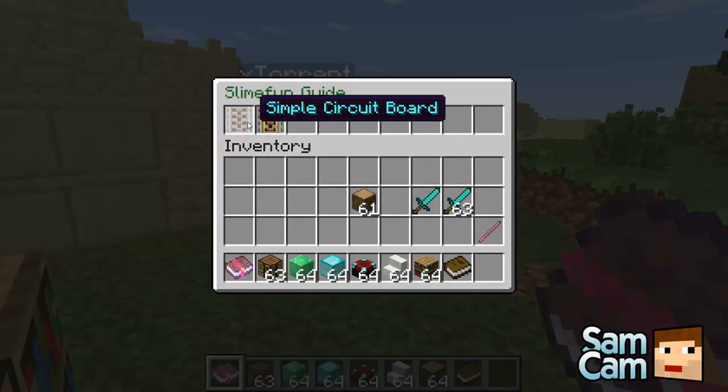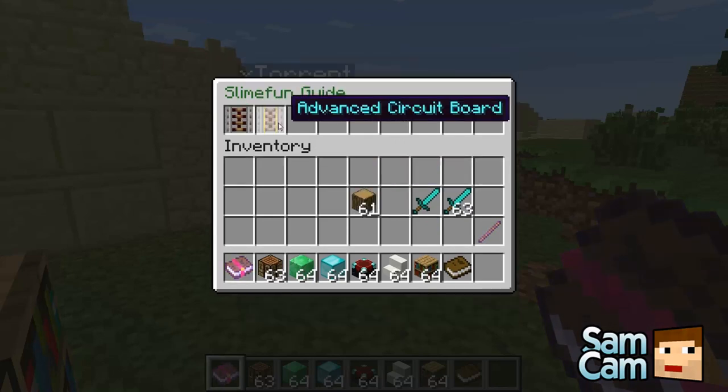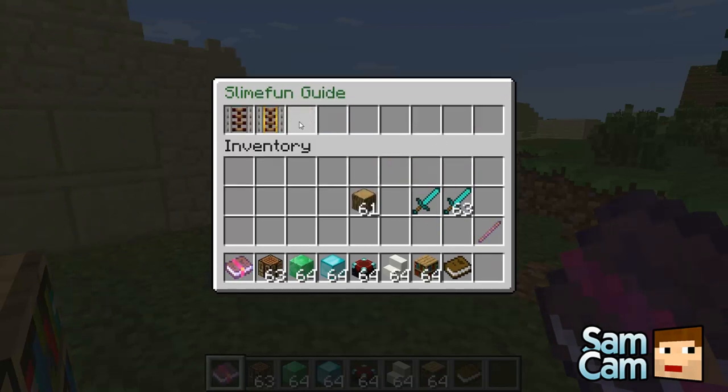We've got electric work here — these circuit boards. You've got a simple circuit board, which you get dropped from iron golems, and you've also got an advanced circuit board which you can actually make yourself, but it requires a simple circuit board. And these just allow you to make quantum armor — these add some materials.